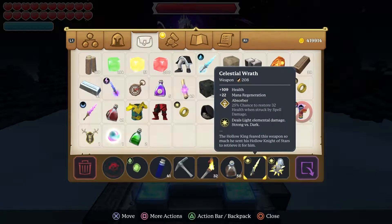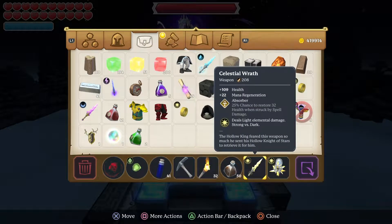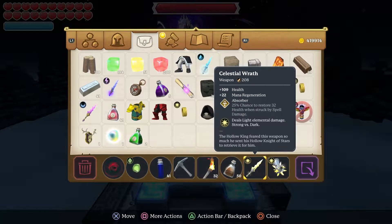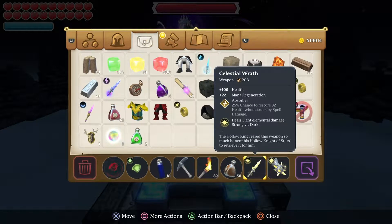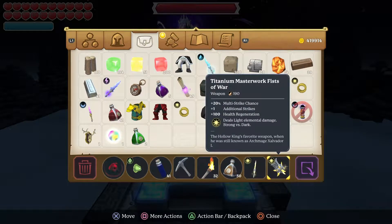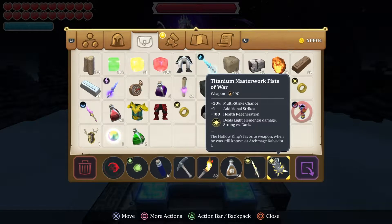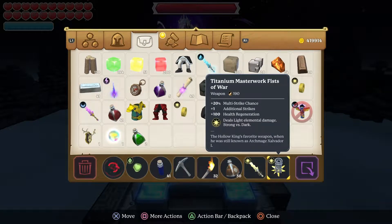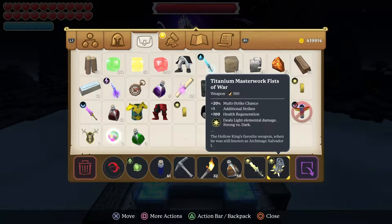We have the sword here which also has a 109 health thing on it, so that goes well. This is the Titanium Masterwork Fist, dropped from the Hell Knight, and it has 100 health regeneration.